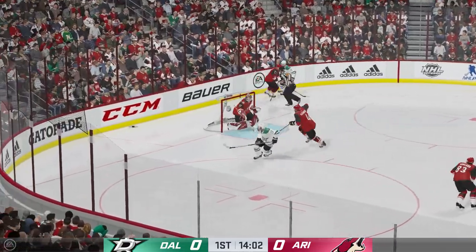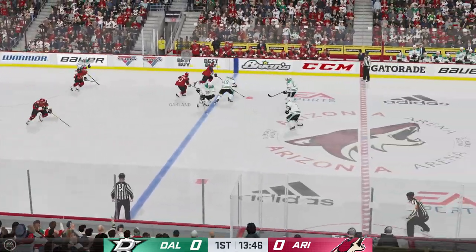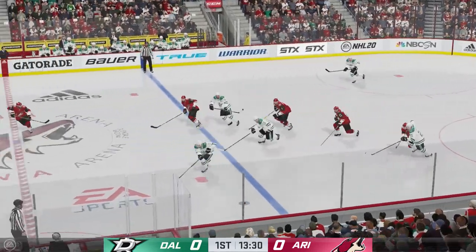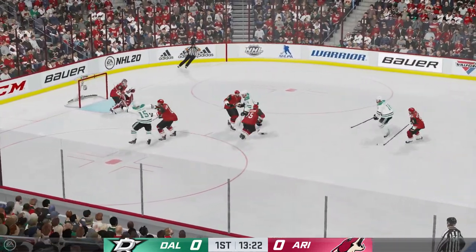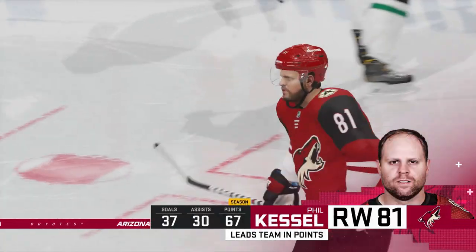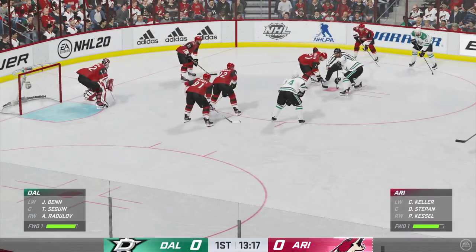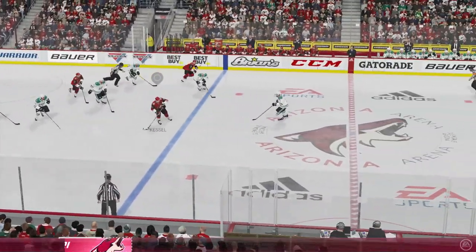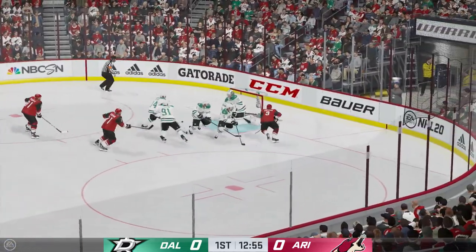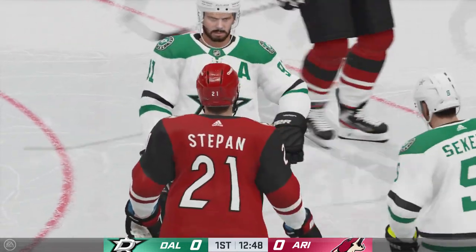Dallas has the puck near the point. Como's looking to make something happen in the corner — the Coyotes gain control of the puck against the wall. Garland's got the puck through the neutral zone, moves it quickly over to Richardson — off target. Dallas has possession in the offensive end, denied by the goaltender — oh, he snaps the glove off there, excellent chance in the slot. Sagan's won the draw, Arizona's got the puck inside the defensive zone. Along the half wall now, he moves it to Golodowski and that goes wide.